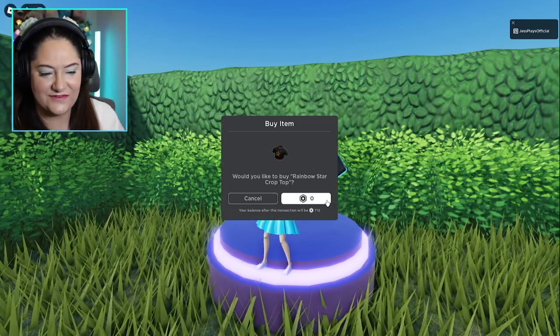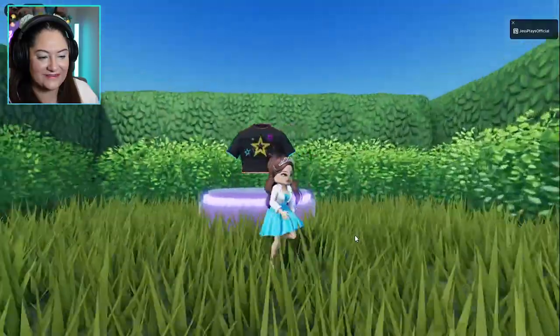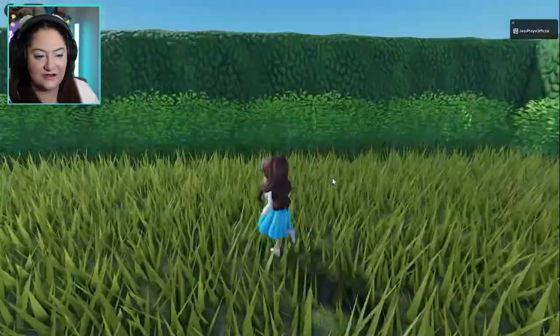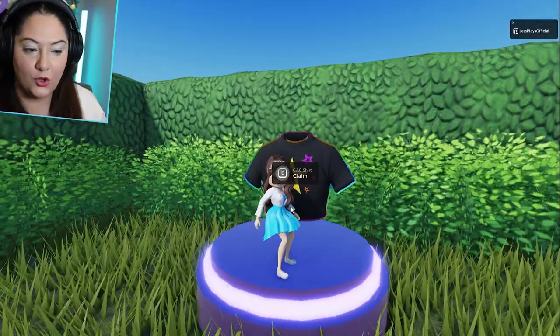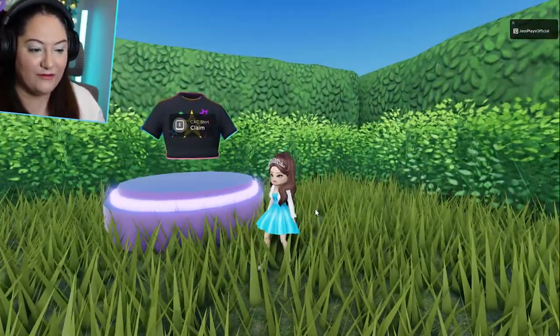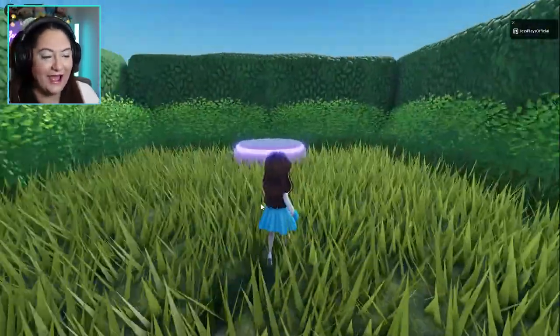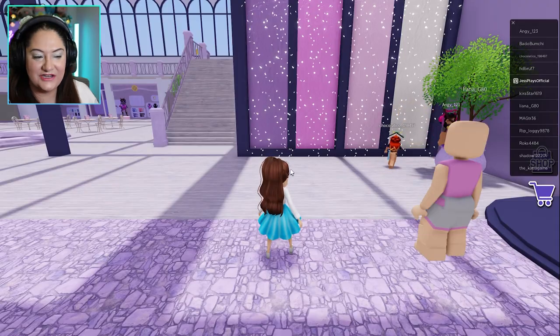Would you like to buy Rainbow Star Cross Out? Yes, of course! That's so cool - thank you, Blueberry! So if you're an ambassador and you didn't know this yet, you can go stand on that and it teleports you here to get this top. I don't know if it's always this top, but how cute is that? Let's teleport back - I just found out something new!